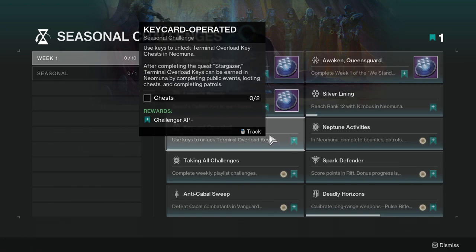Key Card Operated: Use keys to unlock Terminal Overload key chests in Neomuna. After completing the quest Stargazer, Terminal Overload keys can be earned in Neomuna by completing public events, looting chests, and completing patrols. So it gives you an actual incentive to do stuff in Neomuna, which is really cool.